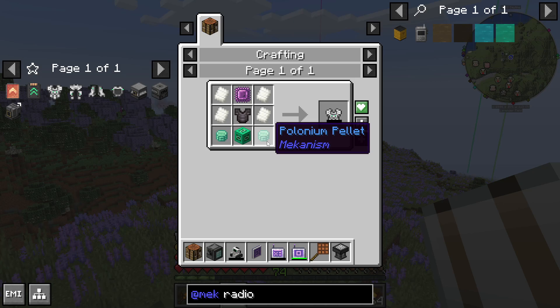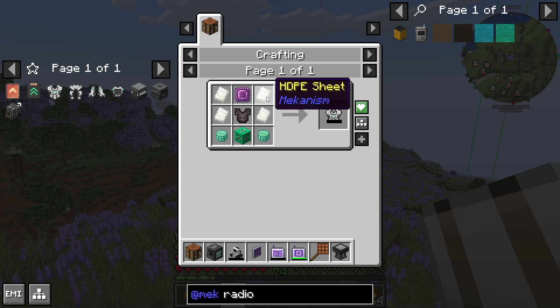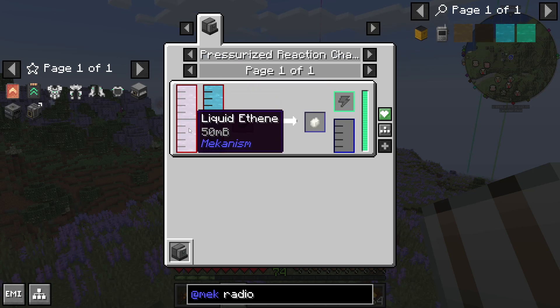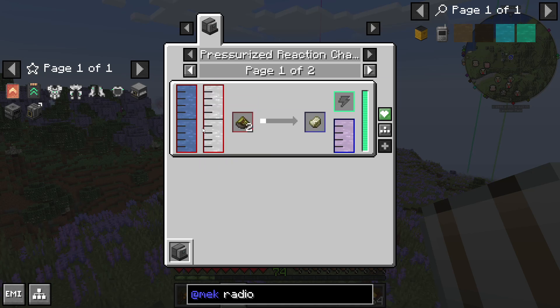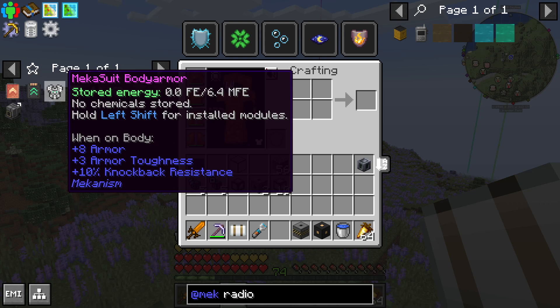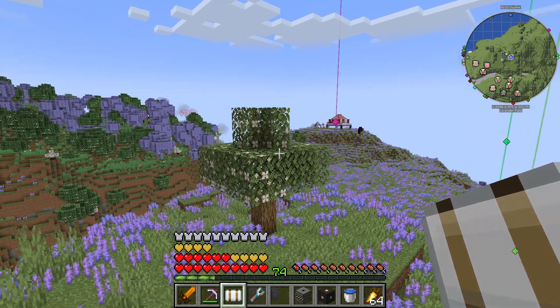It'll probably take a little while to get enough waste to get this polonium stuff that we need. Other than that, the only other tricky one is the HDPE, which I need to get ethene before we can get into that. There's a couple of rabbit holes in getting that HDPE, but that's for another day.